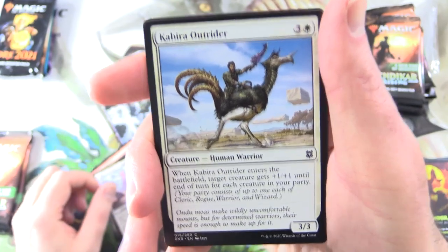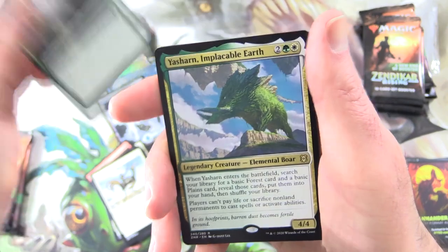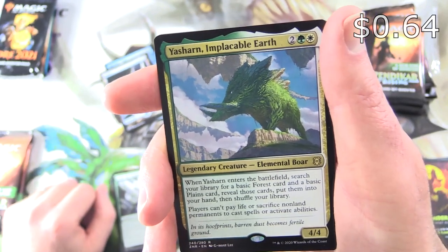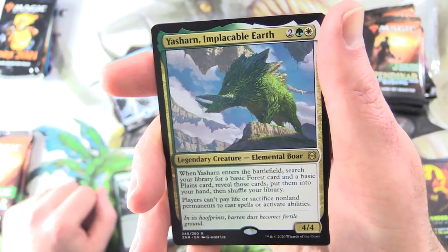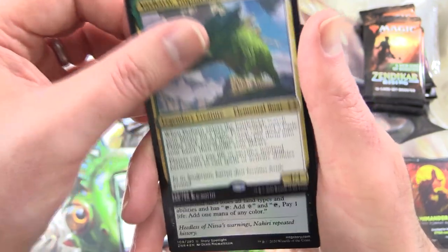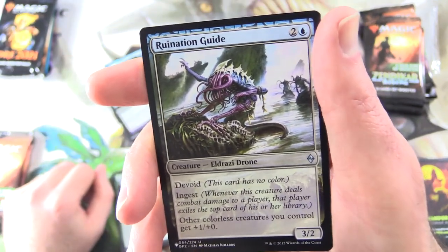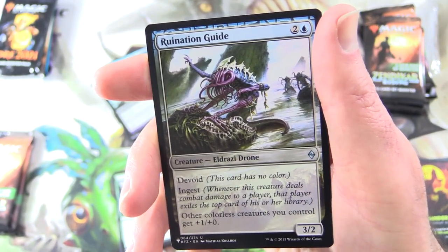Scale the Heights, and the rare is Yashan the Implacable Earth — Legendary Creature Elemental, 4/4 for 4. When it enters the battlefield, search your library for a basic forest card and a basic plains card, reveal them, put them into your hand, then shuffle. Players can't pay life or sacrifice non-land permanents to cast spells or activate abilities. And a foil Lithiform Blight, with a Ruination Guide from the list — Creature Eldrazi Drone, 3/2 for 3 with Devoid and Ingest. Other colorless creatures you control get +1/+0. Who is an Eldrazi fan? Let me know.